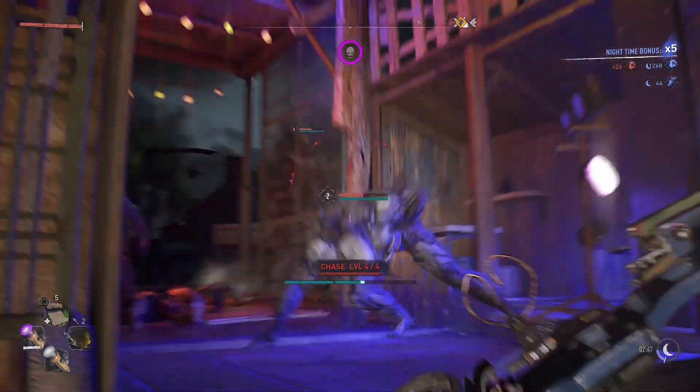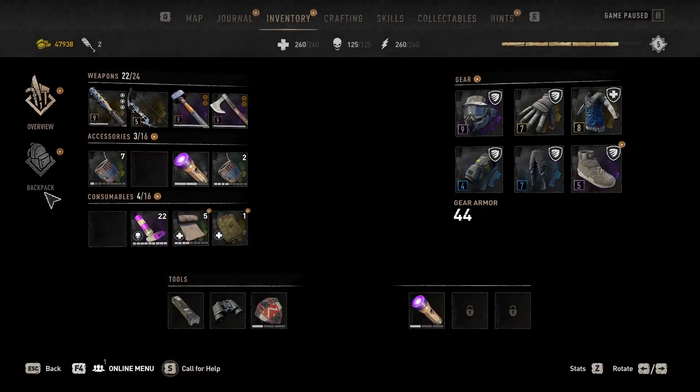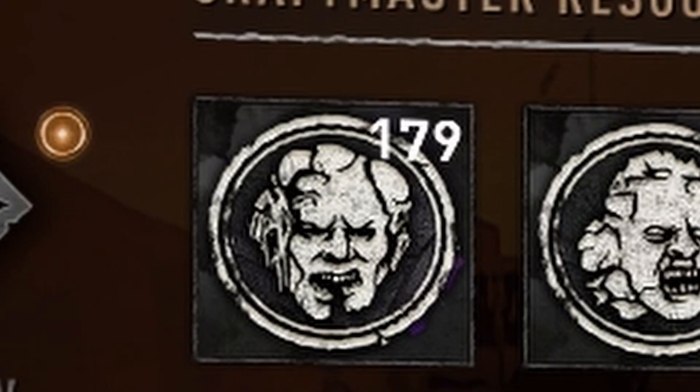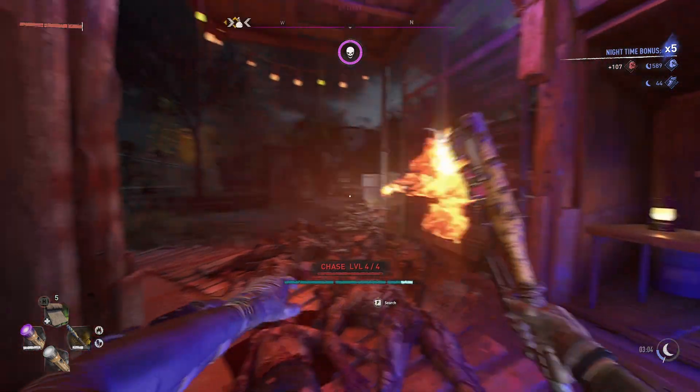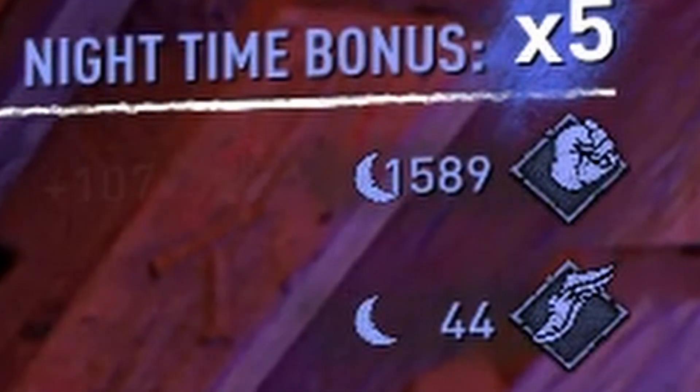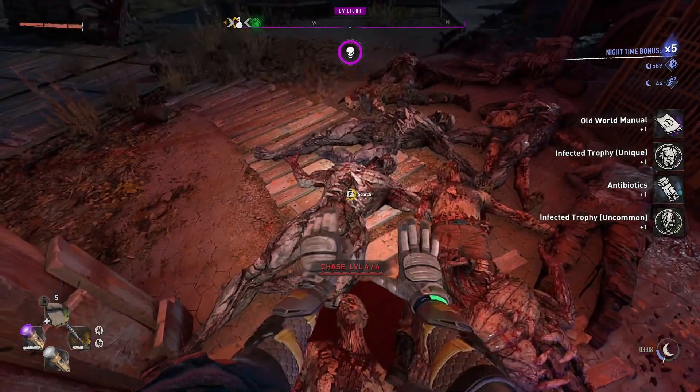So you can hide in safe zones and kill volatiles, getting hundreds and hundreds of unique trophies, allowing you to upgrade your mods higher and higher. Not only that, but getting over 20,000 combat XP per hour. Let's get right into it.